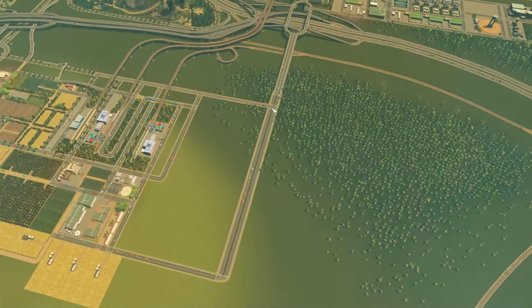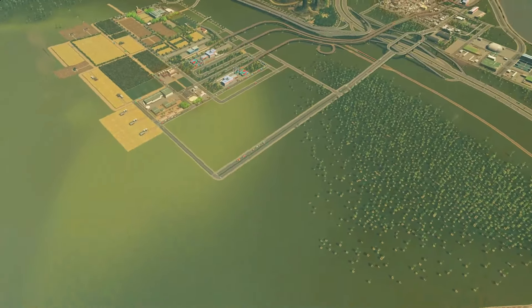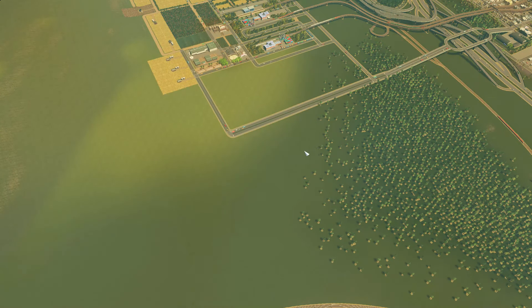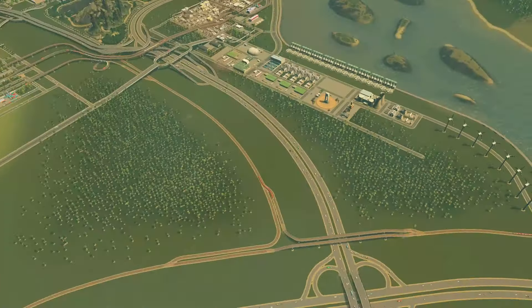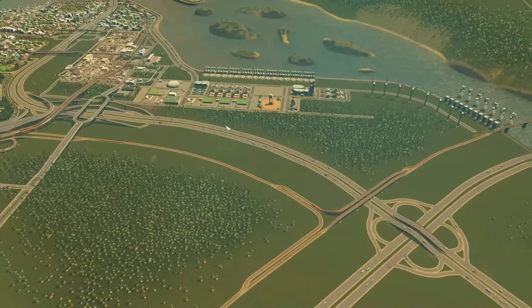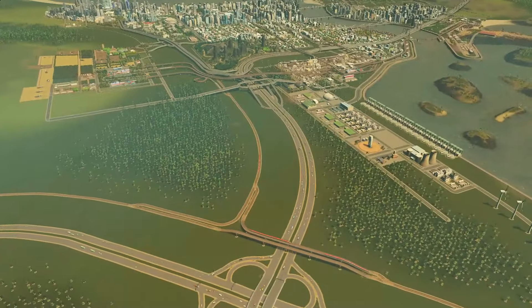So I already started by extending this road here just to create a separation, because I don't want this area to be immediately connected or close to the new industry area that we are going to start building here. I might even put some buildings on this side, but I want to dedicate this area to energy, water, utility stuff, garbage and all that on this side.